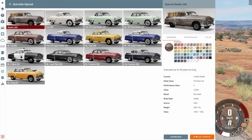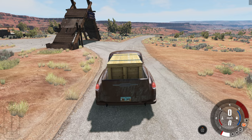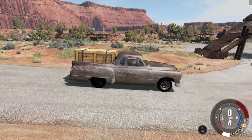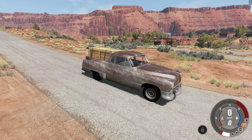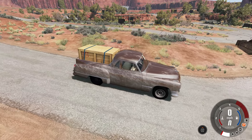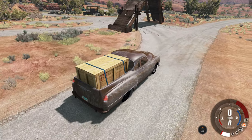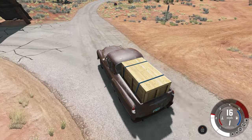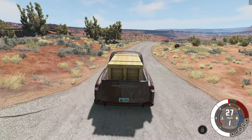Let's get the beater configuration out so you can see what it looks like. The beater looks really scratched up yet it's surprisingly shiny. It has mismatched wheels, but most importantly it has a big bed in the rear, which means you can put a big crate in the back. Now for the important question — how well does it handle the crate?